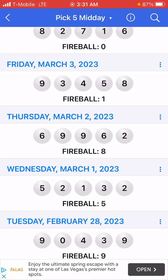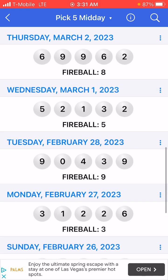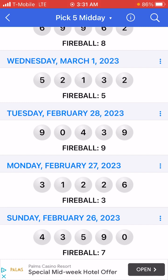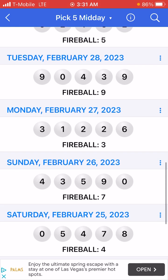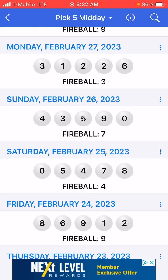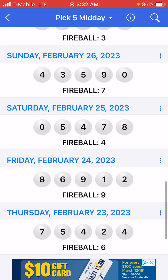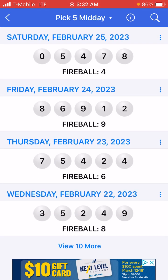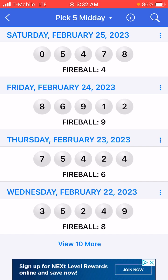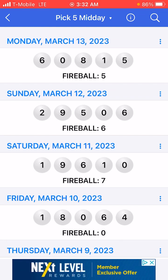Let's do a couple more. 5, 6, 7, 5, 6, 7, 8 — those are all too high. Then 3, 4, 5, 6, 7, 8 — 5 plus 2 plus 2, that adds up to 9. Let's do a couple more — none of those add up to 9. Then 6 plus 2 plus 1 adds up to 9. And 5 plus 4 adds up to 9 — 5 plus 4 plus 0 adds up to 9. And 6 plus 2 plus 1 adds up to 9. So you can see that it happens more often than pick 4. It happens more often.